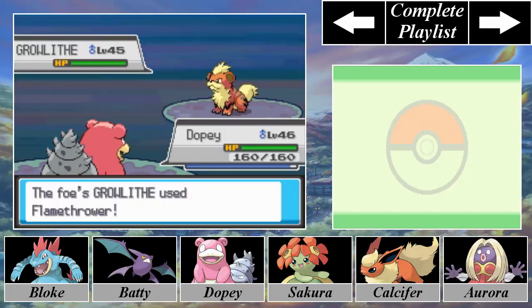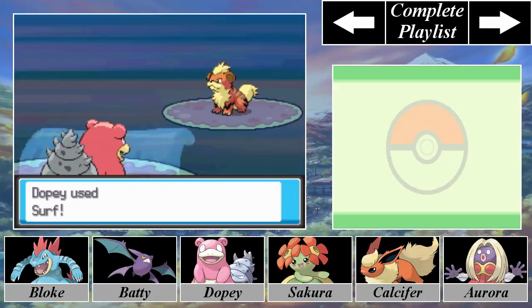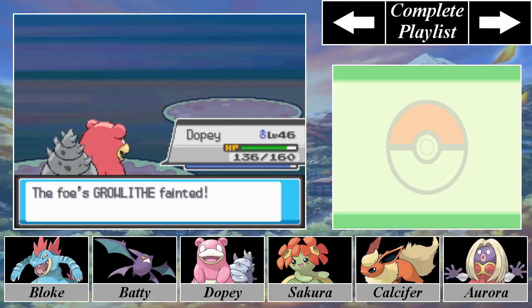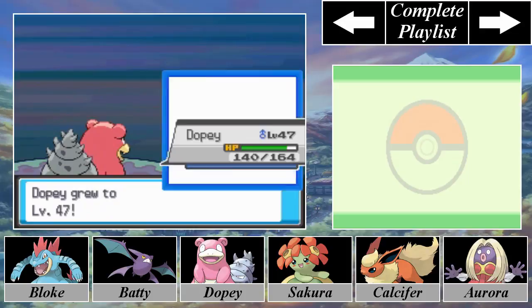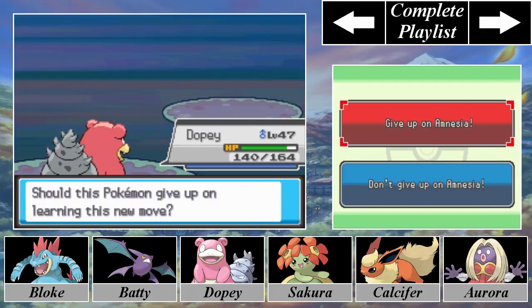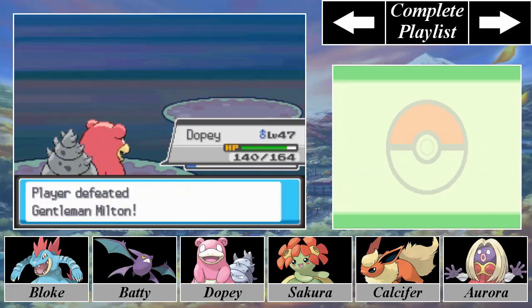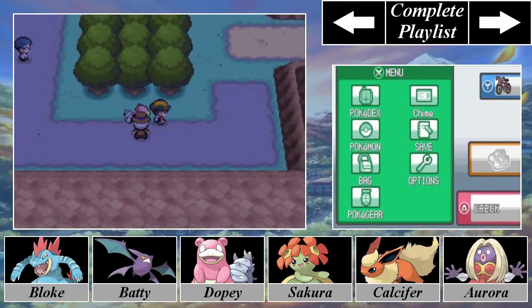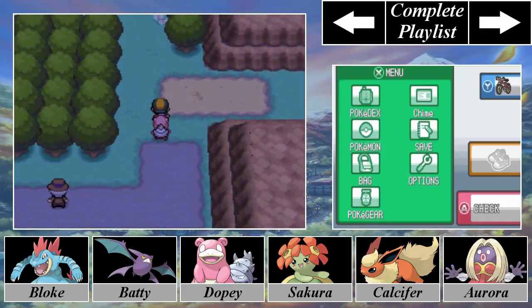So this Growlithe is using Flamethrower. You just think about how weird this Pokemon stuff is — you're a 10-year-old child going about the world helping adults with their problems. Dopey wants to learn Amnesia, but if I'm not using Dopey for support, I don't want to learn Amnesia. You've got these 10-year-old children out in the world interacting with adults — you can't tell me there's not something wrong with this.